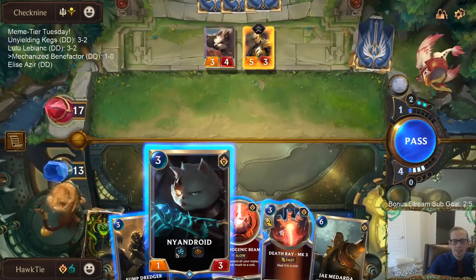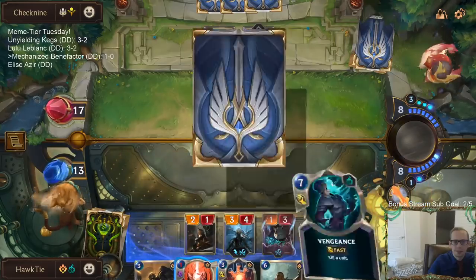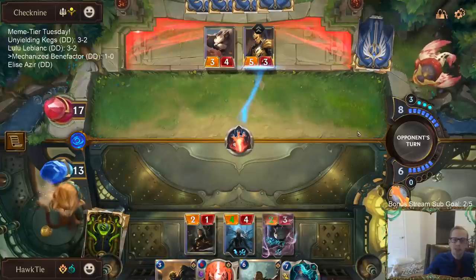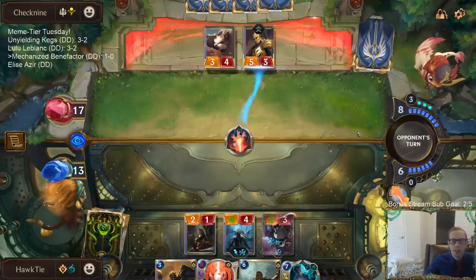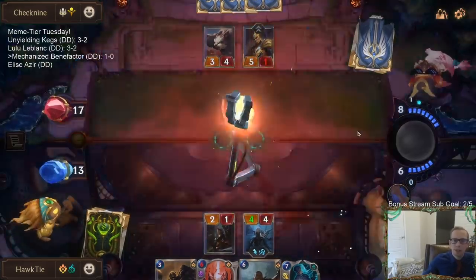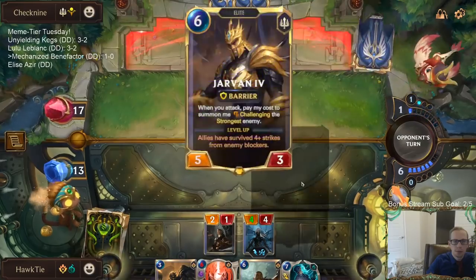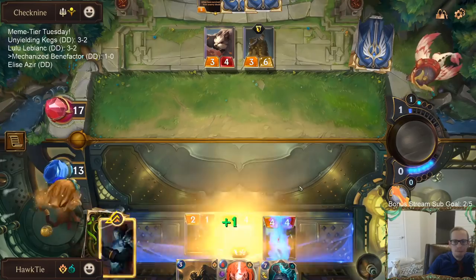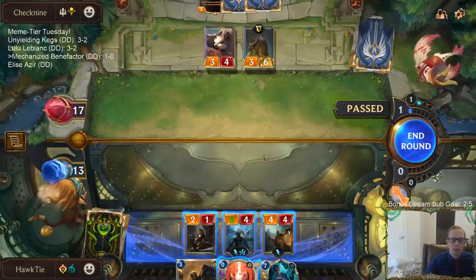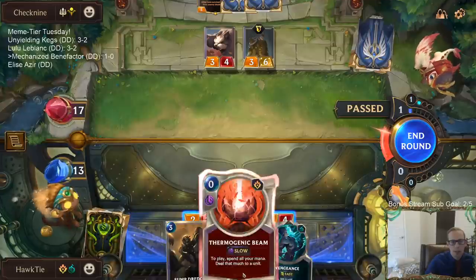Jay Medarda! I was doing this before combat because it's a created card for the Augment, but I should attack and then do it during combat so the Mimic would get Elusive. Considering casting the Thermogenic Beam on Jay Medarda to draw a card — do I need it that bad for removal? I'm playing Vengeance next turn, so would I rather just have a random card than Thermogenic Beam? I think so, because I want to get towards Victor.